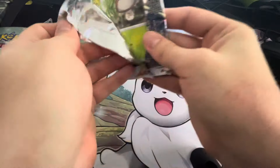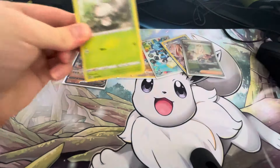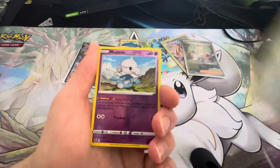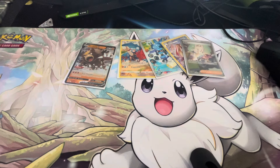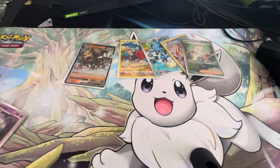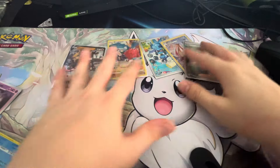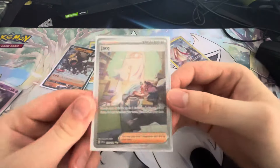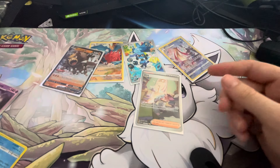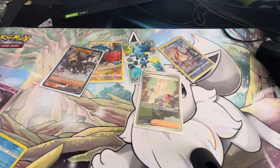Last pack — can we get anything out of this last pack? I don't even care if we do; we got an alt art, we got some nice cards. Holucha, Togedemaru, Mawile. And we got an Articuno holo. I don't even mind — that was a really, really nice opening. We got three Art Rares, a normal V, and the Chien-Pao Alt Art. Wow. These boxes have always provided, I guess. I'll see you in the next one. JLUGY players out, bye!